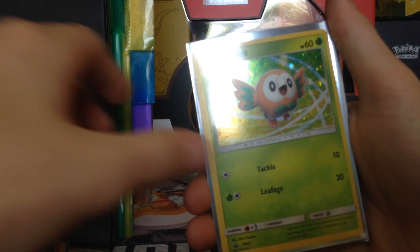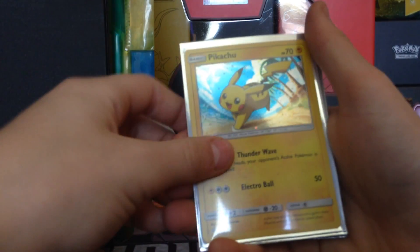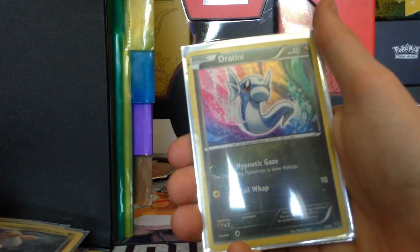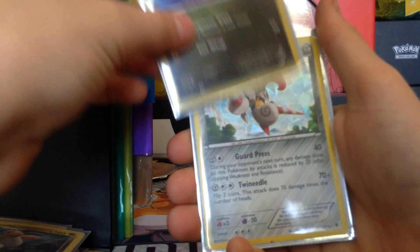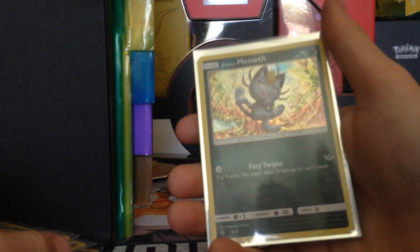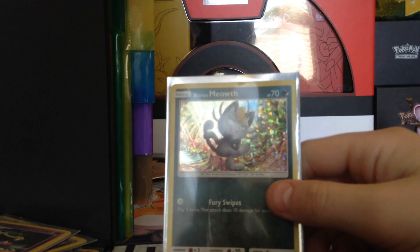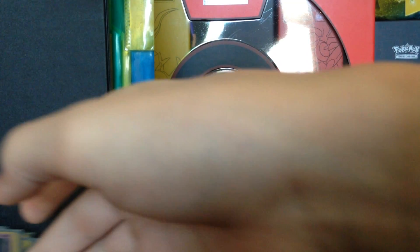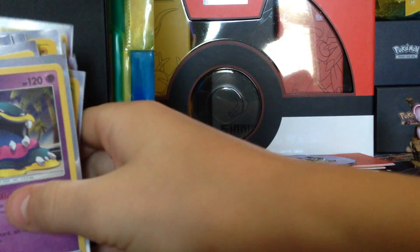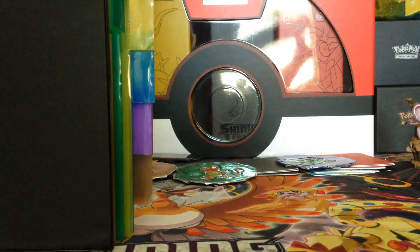I didn't really know Pokemon at the time. There are other ones in here that my friend gave me — Dratini, he gave me; Escavalier, he gave me; Muk, he didn't. And Alolan Meowth from the McDonald's promo things. So yeah, that's the Holo card collection.